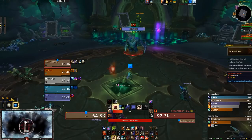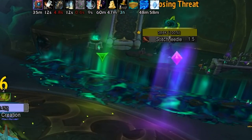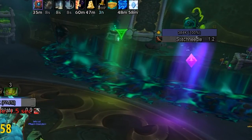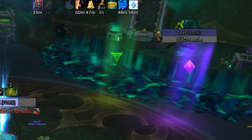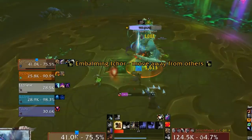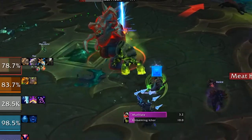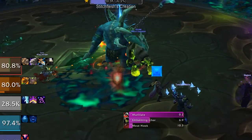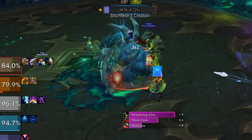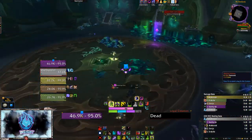During Phase 1, players will engage one of Stitch Flesh's creations while he assaults you from the safety of his workbench. The surgeon will continuously throw Stitch Needle — sharp needles inflicting physical damage and causing the player to bleed for 10 seconds. This is unavoidable, so healers just be ready. Stitch Flesh will also periodically throw Embalming Ichor at random players. This jar of disgusting fluids deals damage to anyone within 5 yards, leaves behind a pool, and is depicted by a green swirly. Do not stand in the pool!